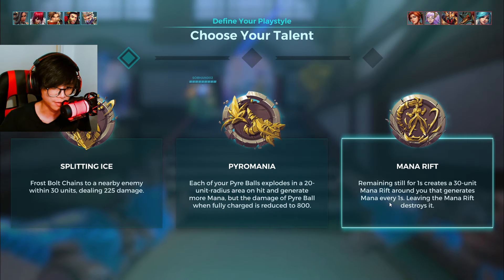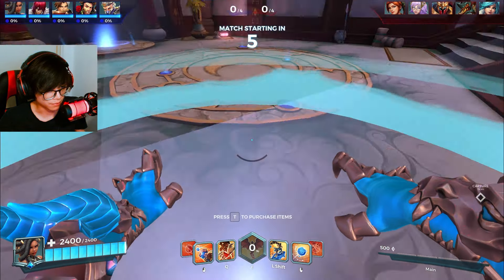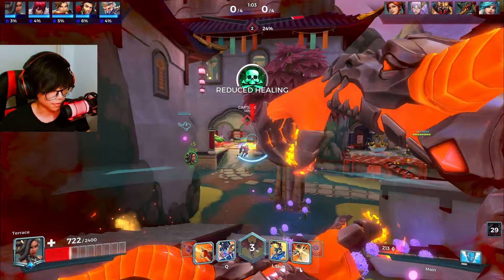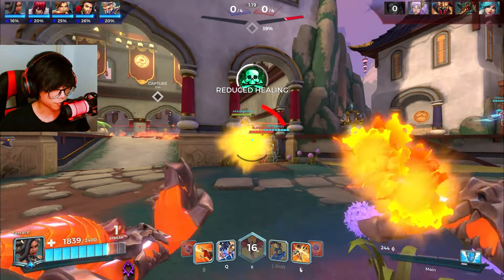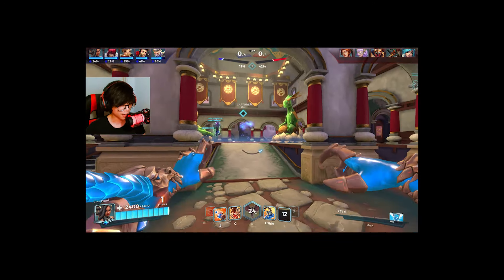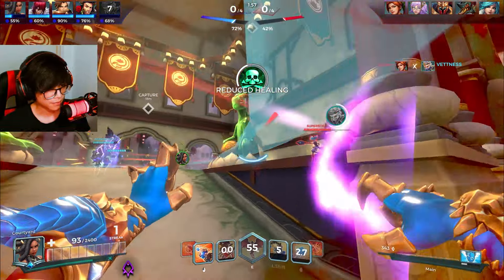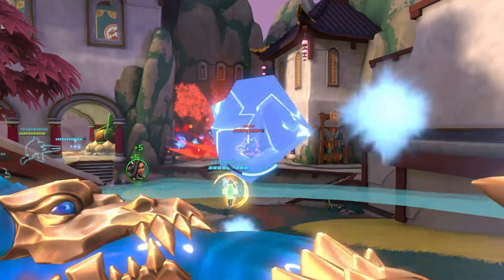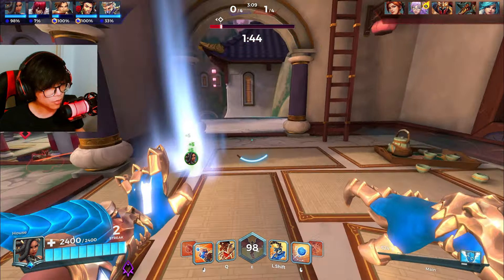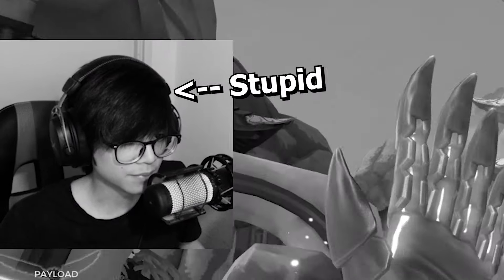Okay so this talent — Mana Rift — I've never used in my life. Remaining still for 1 second creates a 30-unit mana rift. So if I don't move... it generates faster. But it's so risky — look at them just shooting me. So basically they reward you for staying still? There's a reason why I don't play this talent. Am I just using it wrong? I guess what you should do is hide and then you can move around in this circle — you don't have to fully stay here. I'm starting to understand.